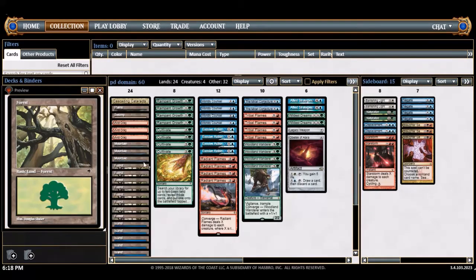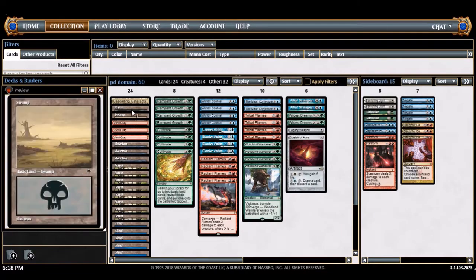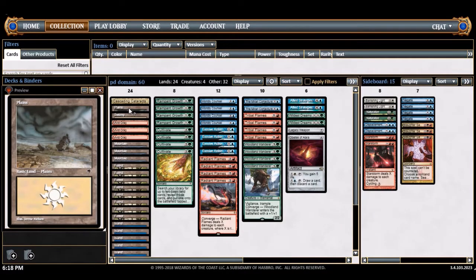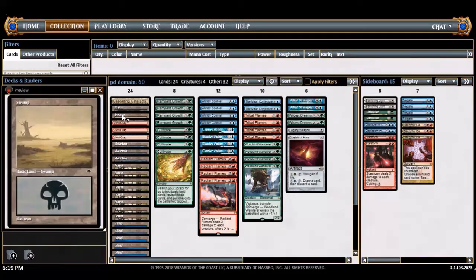I don't do anything turn one. The single plains and swamp are just to enable domain cards. The cascading cataracts is interesting because it actually adds five mana of any combination — so if I only have red and green mana, I can still cast blue or black spells. It's kind of a weird filter card, but you can't play too many because you physically need a plains or swamp for some cards.